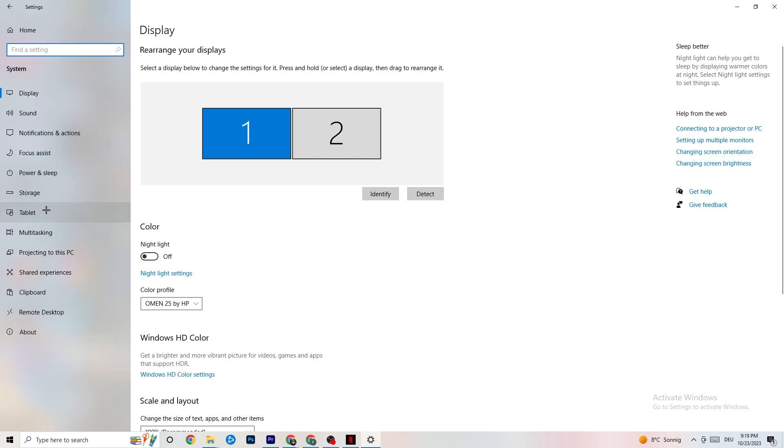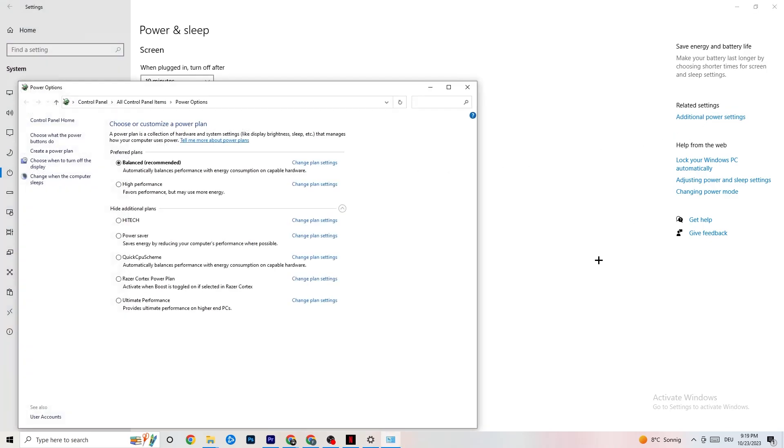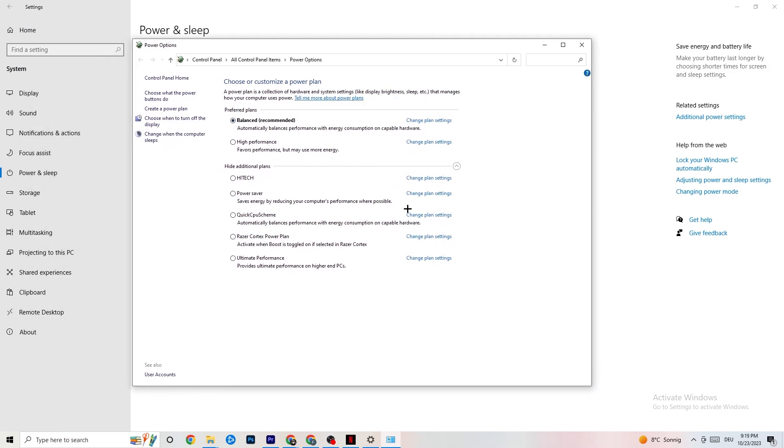Go back, then click Power and Sleep. On the right side click Additional Power Settings. You'll be able to choose from plans like High Performance, Power Saver, Balanced, and others. I can't tell you which is best — you need to check for yourself. Try High Performance or Balanced and see which works better with your PC.